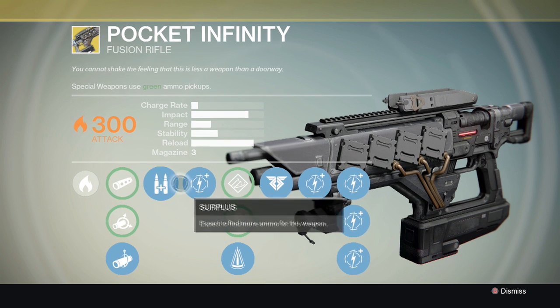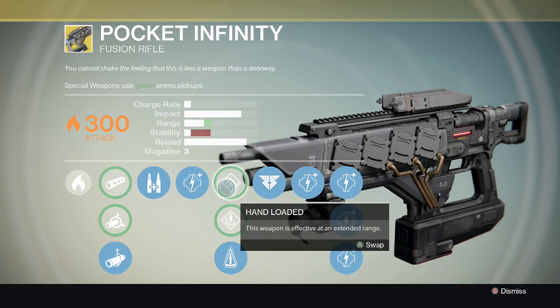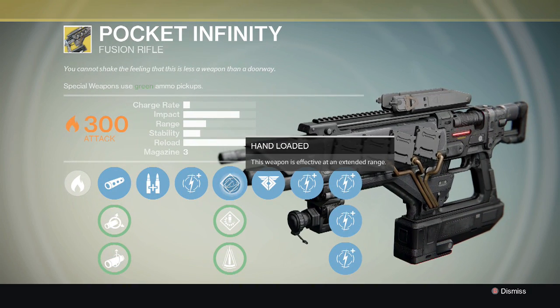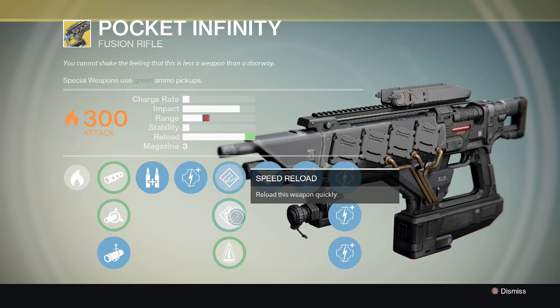After Surplus you unlock upgrade damage, and from there you get the Hand Loaded perk, which works well with the first perk I mentioned. The next perk is Speed Reload, and in my opinion this perk isn't really used that much.